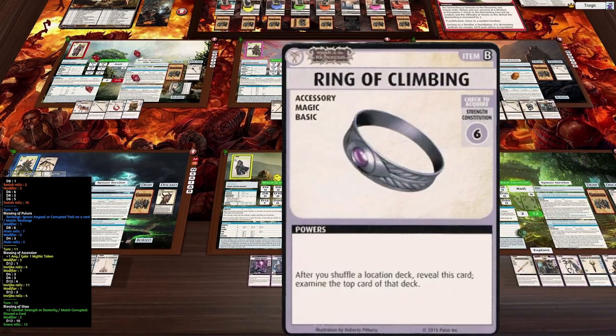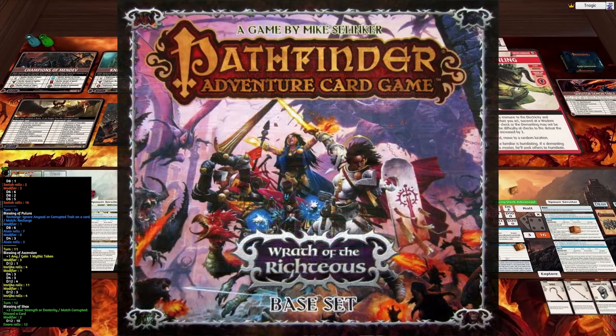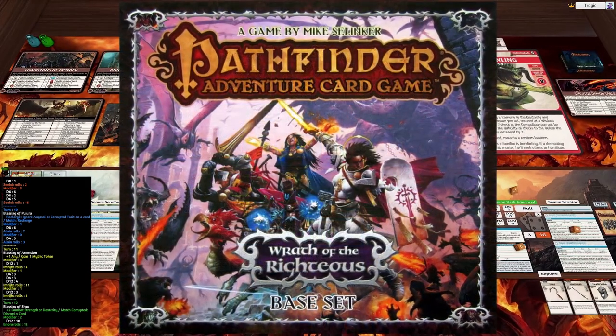Especially because Nora can do it — every time a location deck is shuffled she can examine the top card of the deck. Very cool. Well, that's it — I will see you guys next time!